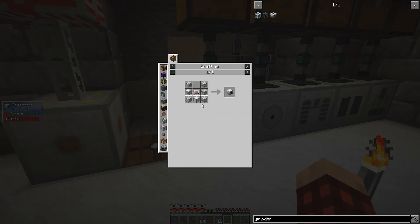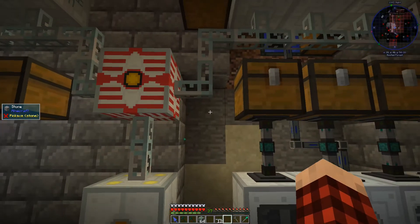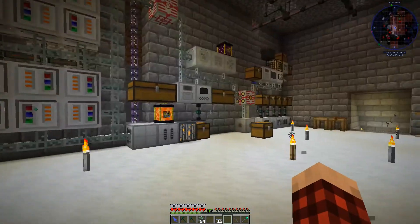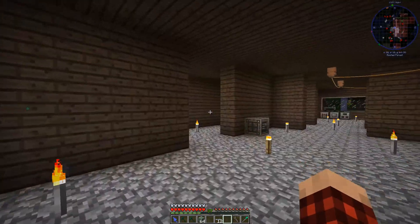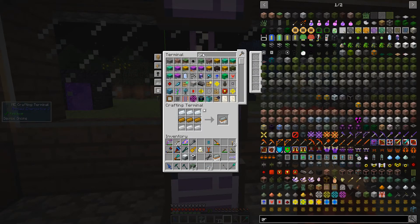We're going to need so much of this stuff — it looks like we're going to need tons of steel. This machine is low on power, and this one too. Where are we going to put this thing? We don't really have the setup for this kind of stuff, but I really want to get it running. Let's go up here and make this compressor. I don't know — I guess we're going to figure it out together.